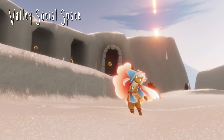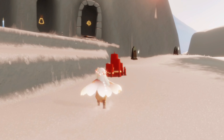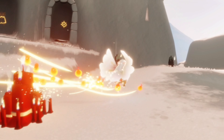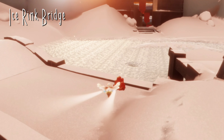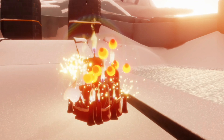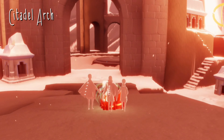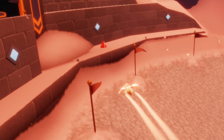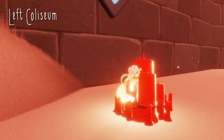For today's treasure candles in the Valley of Triumph, we have our first one here in the social space. Our next one can be found just below on this little bridge here. Our third is in the citadel area right here on this little arch. And our fourth and final one can be found on the left side of the Colosseum ice rink here.